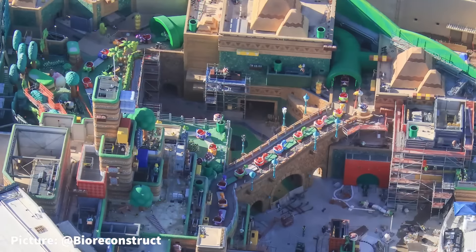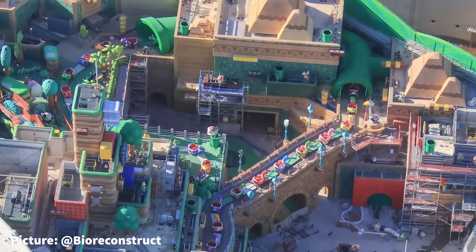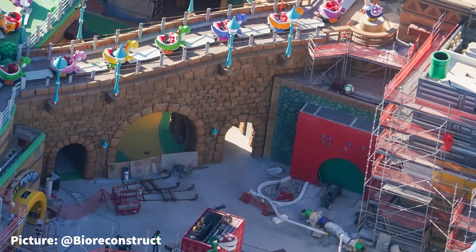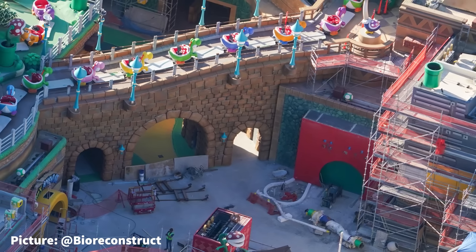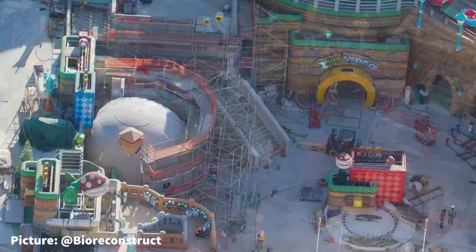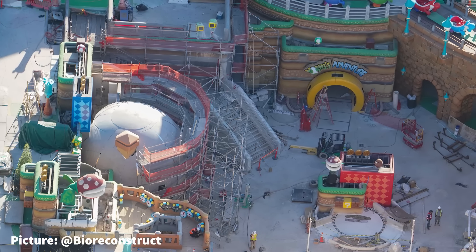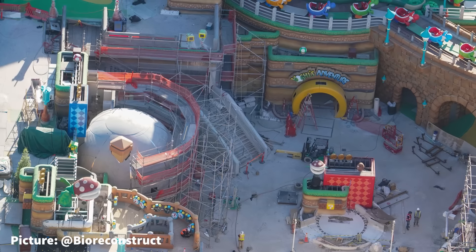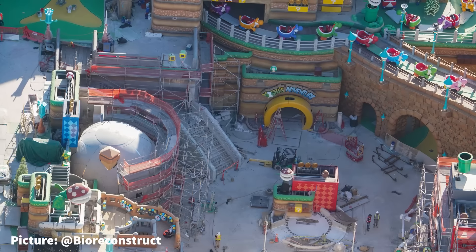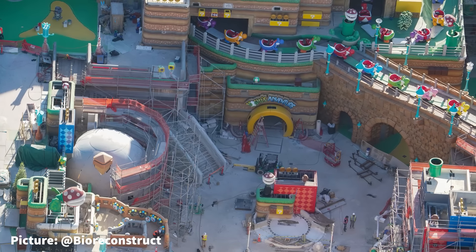Along the ride path near the final scene of Yoshi's Adventure, the warp pipes that the ride vehicles travel through have been completed. The ride vehicles also pass over a recently themed bridge leading guests to the second Miniland of Super Nintendo World. Inside the lower level of the Mushroom Kingdom, at the entrance to Toadstool Cafe, the mushroom cap has been installed along with what looks like a themed chimney. Scaffolding is starting to be erected around this location, which means painting will start soon.